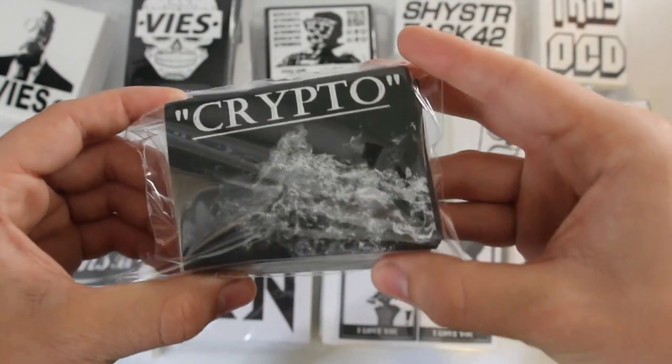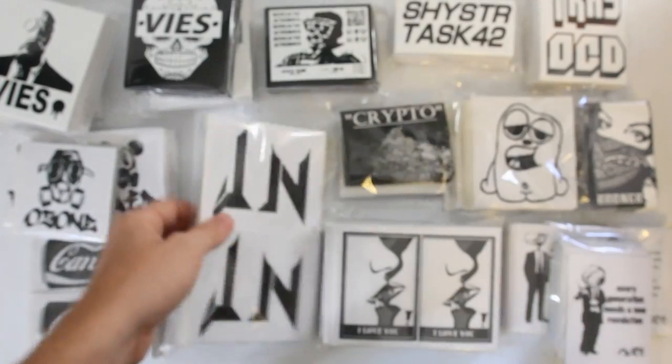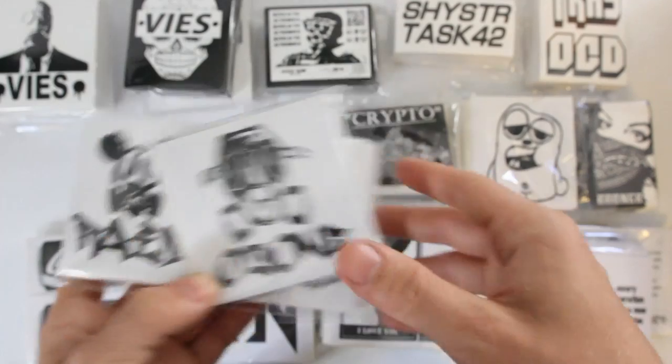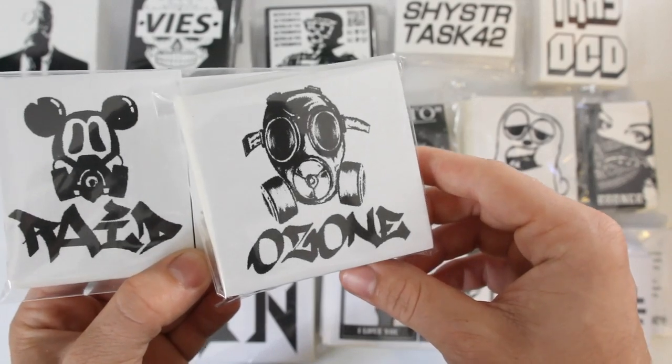Crypto got 103 by 3 in these two designs — we got some smoke here and then a little cityscape. J.N. got 200 4 by 4 in this little font design. Next up we've got Raid and Ozone, so we got 200 in the Mickey Mouse design and then 100 in the gas mask design.